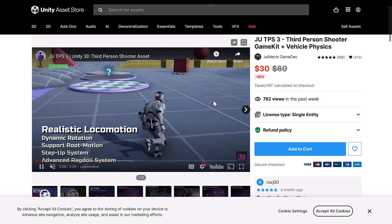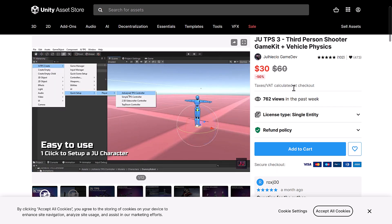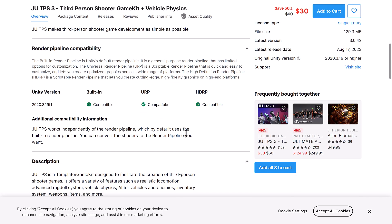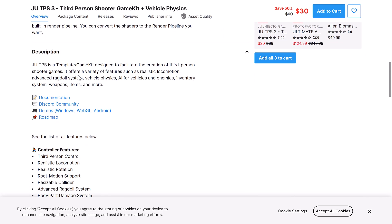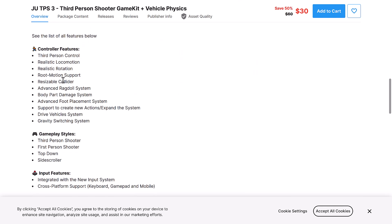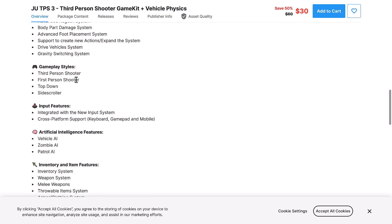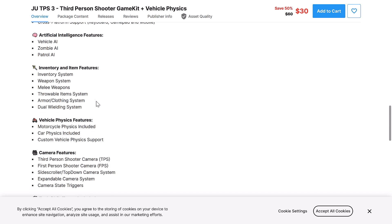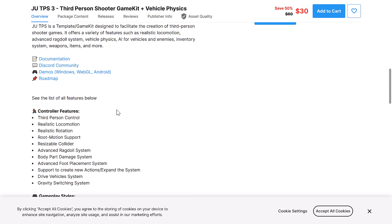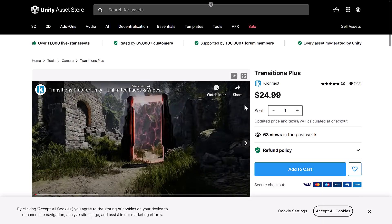We get JUTPS — the third-person shooter game kit and vehicle physics. This sounds like a new version of something we had in a previous bundle, to be honest. All three major pipelines are supported. It includes things like third-person control, realistic locomotion, realistic rotation, root motion support, resizable collider, advanced ragdoll systems, and so on. You see good controls for creating those games. You've got things for AI — zombie AI, vehicle AI, and so on. Basically all the stuff you need to make a third-person shooter-style game.